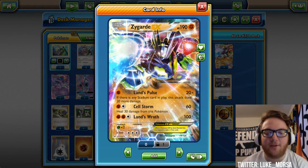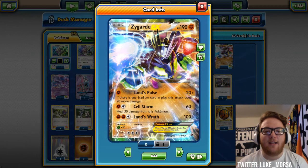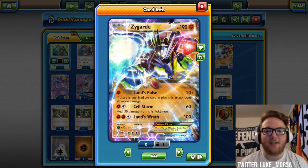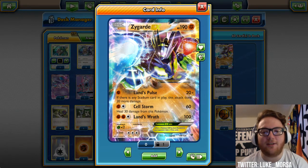Cellstorm does 60 and heals 30. It's a solid attack — it'll probably be doing something more like 80 or 90 with damage modifiers, and you're healing 30 damage. Not bad for a bulky EX like Zygarde, especially if you have a Fighting Fury Belt. With the belt, this thing is a monster at 230 HP, and you can heal it.